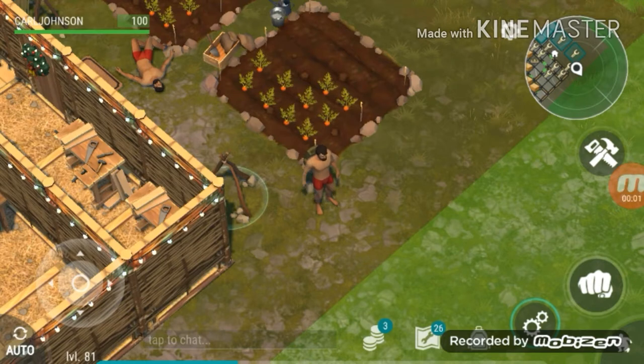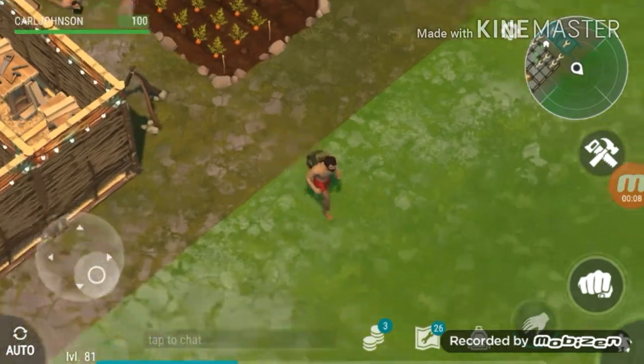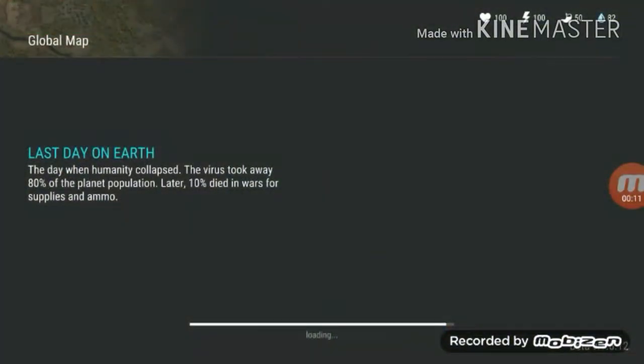Hey guys, welcome back to my channel. This video is about the decreasing amount of loot which we get in the Bunker Alpha Yellow and Red Lobby chests. I noticed this after update 1.6.12.